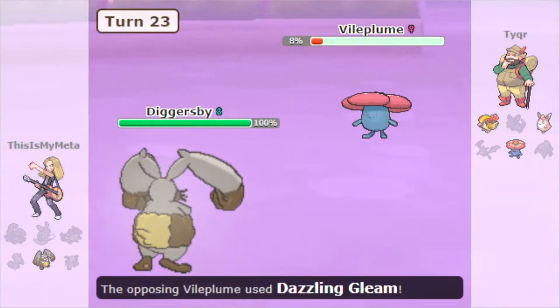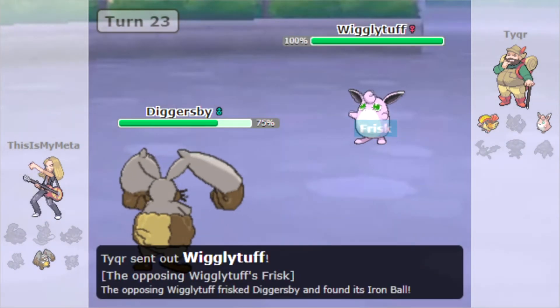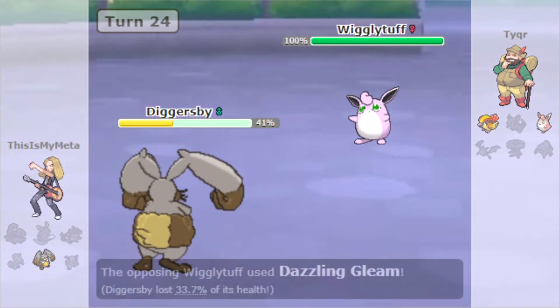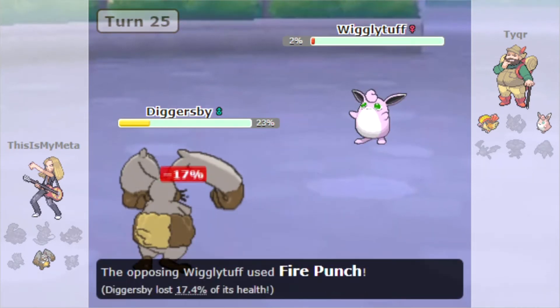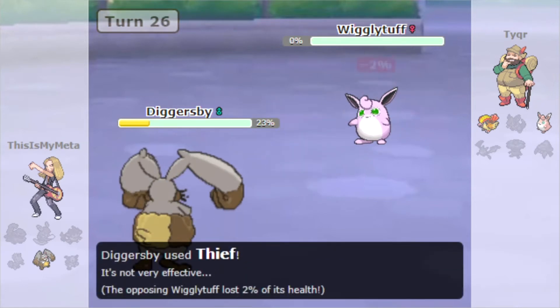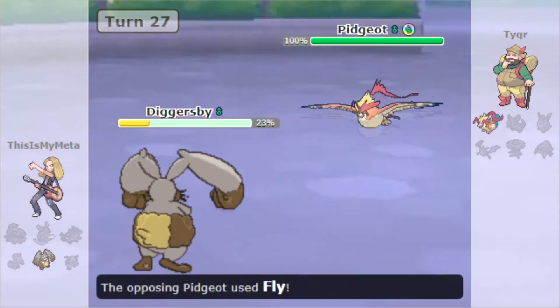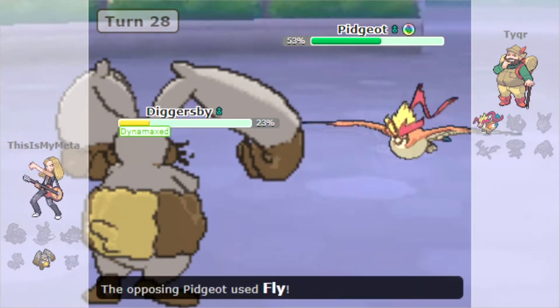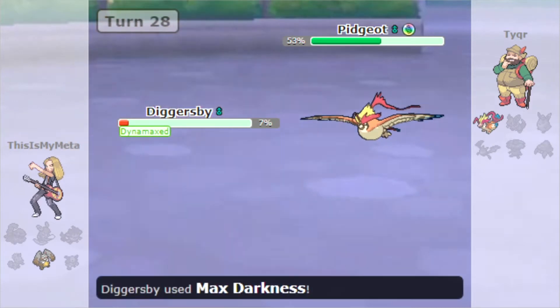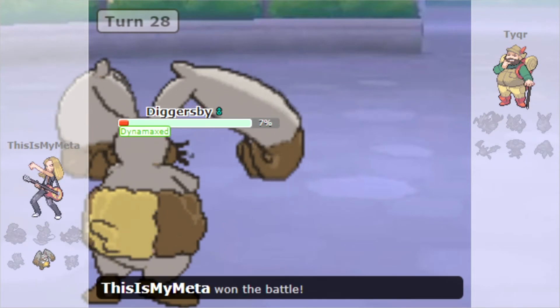It's not looking great — we've just got Diggersby left and they have three Pokemon. We go for the Thief which doesn't actually steal an item because we've still got the Iron Ball. Wigglytuff comes out — shiny Wigglytuff. We fling the Iron Ball on Wigglytuff and Stomping Tantrum does great damage. We steal the Pixie Plate off the Wigglytuff. Their final Pokemon comes down — 1v1, Pidgeot versus Diggersby. We fling the Pixie Plate and it actually hits Pidgeot even after it's used Fly. I didn't realize Fling was a guaranteed hit.